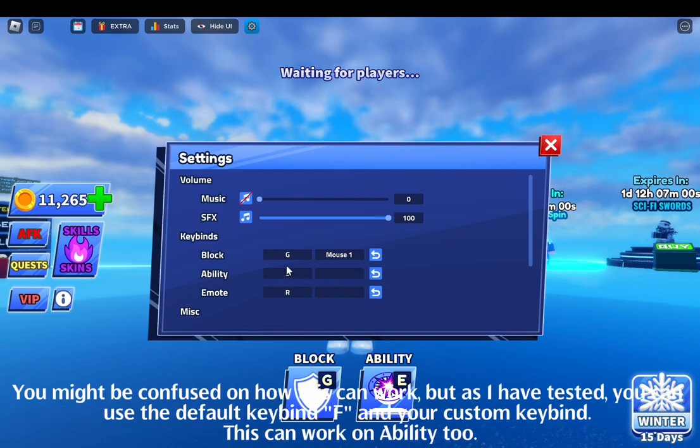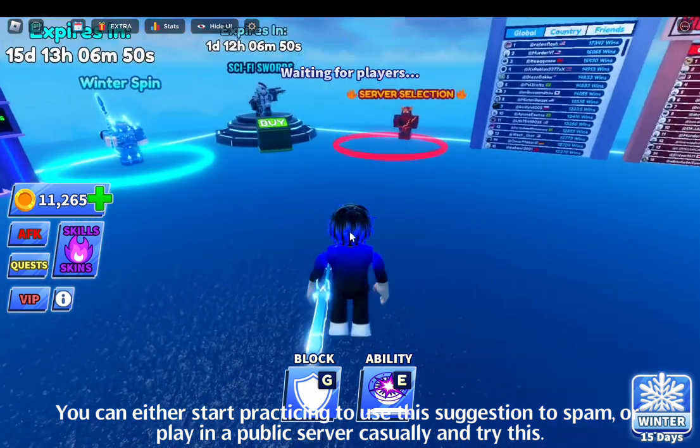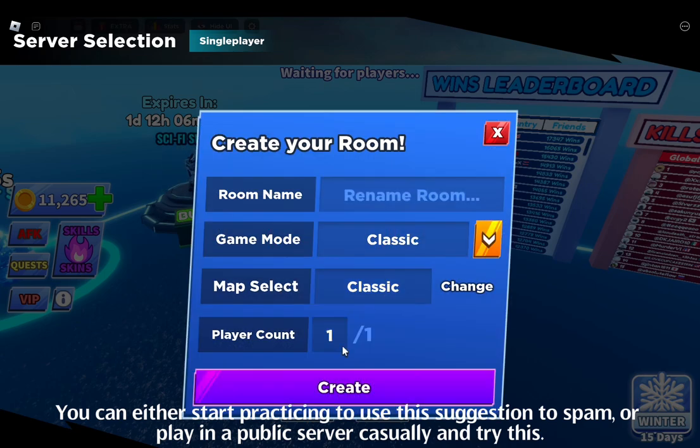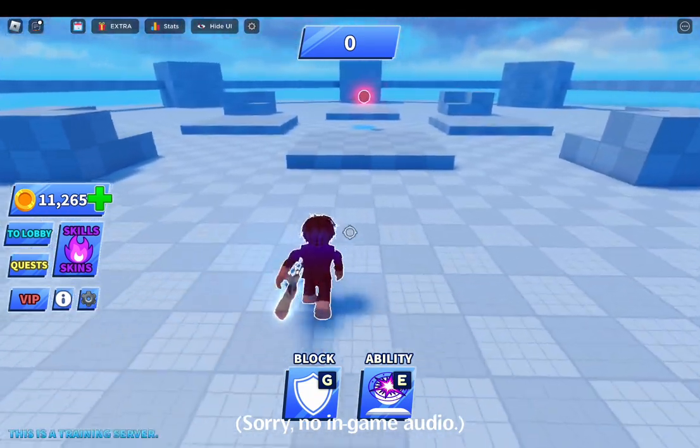You might be confused on how this can work, but as I have tested, you can use the default keybind F and your custom keybind. This can work on ability too. You can either start practicing to use this suggestion to spam, or play in a public server casually and try this. Here is an example of what it will look like if you used it. Let's open it up.